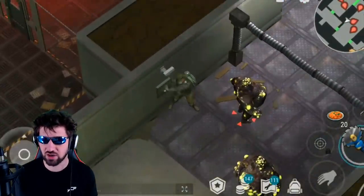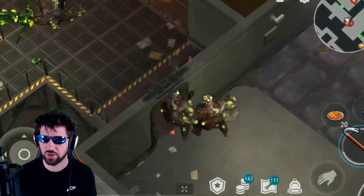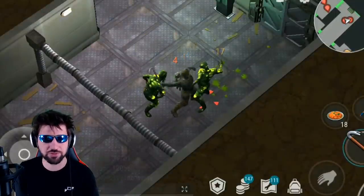After that, get a sneak attack on this guy and then bring both of them over to do the wall trick on this door right here. After that you can come over here and kill these guys with a crowbar or again a modified machete.